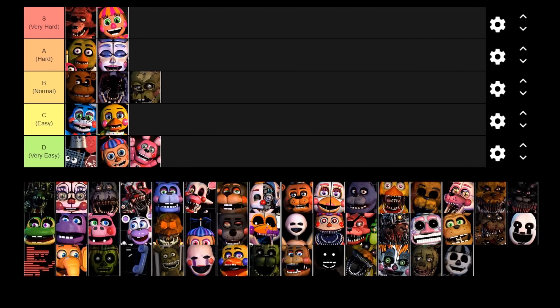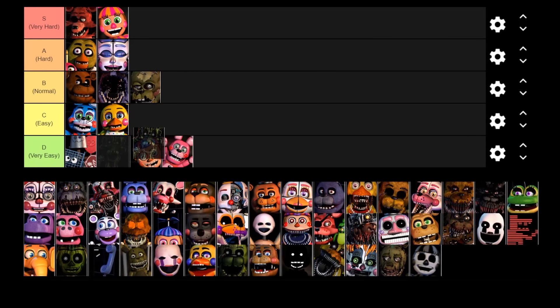Phantom Mangle is next — another very easy character. Phantom Mangle just shows up on your monitor at random points and if she appears you need to switch cams to make her go away. If you don't do so fast enough she'll appear in your office and create a big audio disturbance, but if there isn't a character like Music Man or Lefty active, Phantom Mangle doesn't really do anything. She's mostly here to trigger Music Man or Lefty, though sometimes she can distract you from things like Nightmare Fredbear's laugh. I'd say she's a very easy character.